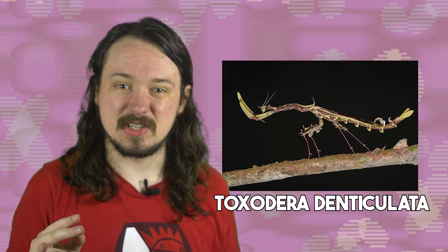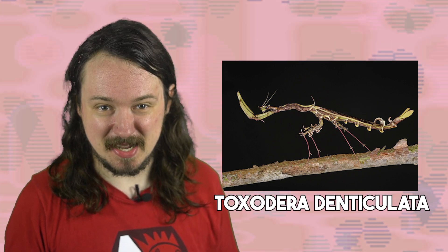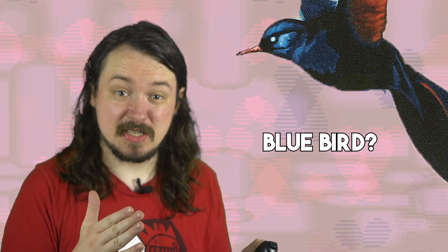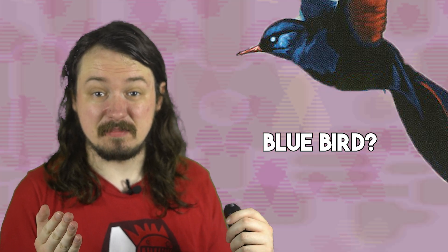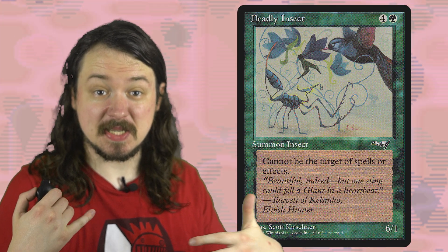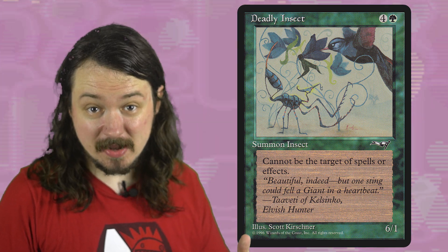The largest mantis is the Toxodera denticulata, which is 20 centimeters in body length. Bluebirds average 16 to 19 centimeters in body length, so the scaling of this art isn't entirely far-fetched. Deadly Insect teaches us that Magic is not a fixed game, and in the right environment, the worst cards can be the most resilient.